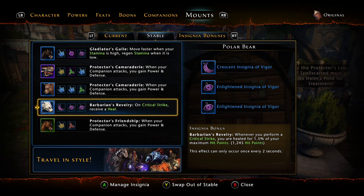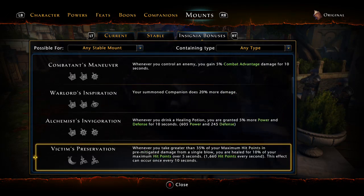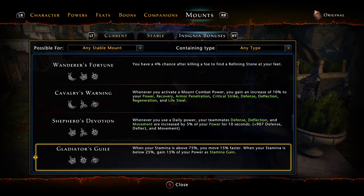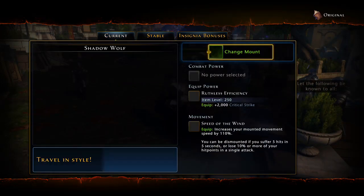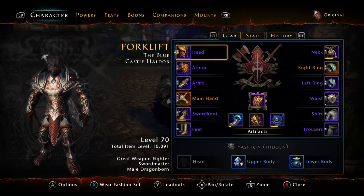I ran soul forged all the way to level 70 because I didn't have anyone helping me and didn't know what to do — I grinded to 70 the old-fashioned, hard way. It took forever. By the time I got there I still didn't have anything, but I did have this. I actually bought this polar bear because I liked it — I had no idea they even gave you stat bonuses. I just happened to run across it and it helped me stay alive more. There are a lot of mounts to look through, and I'm sure more have been added.